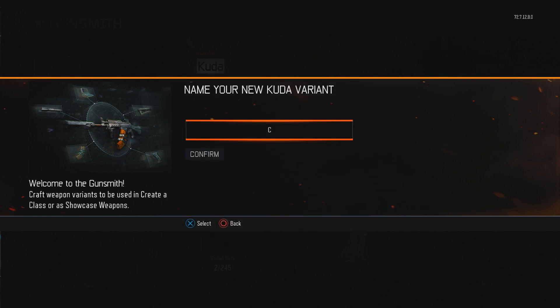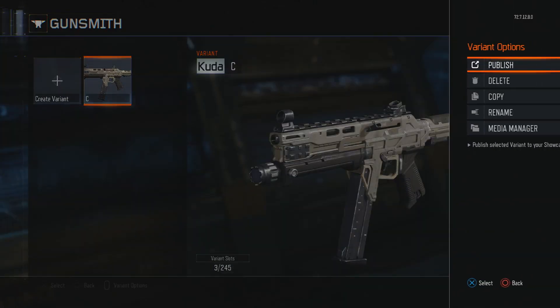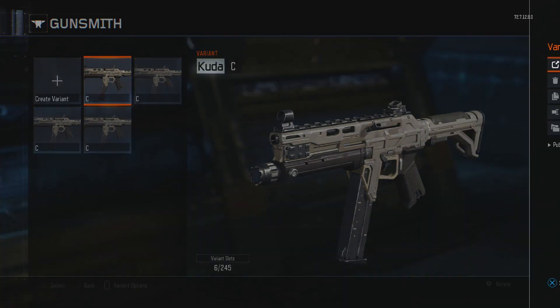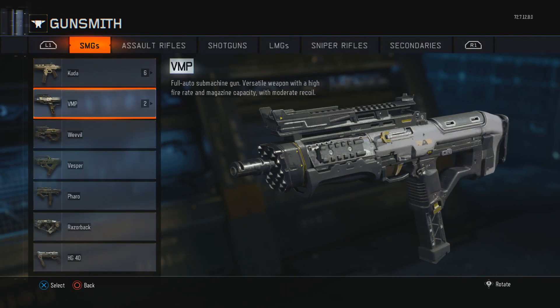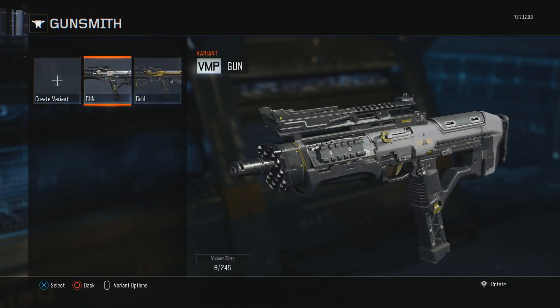What you're gonna do is hit Start on it. After you finish, hit Save, then hit Start on it again and duplicate the variant over and over. If you have a lot of variants you're gonna have to copy it as many times as you can, because you need both camos to overlap each other — you're kind of breaking the system. Whatever gun you have the camo on, make sure to make a Gunsmith variant.